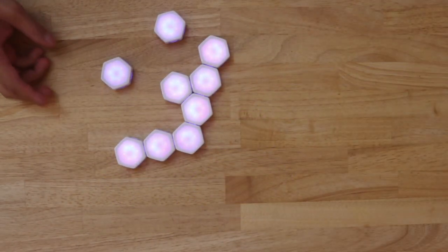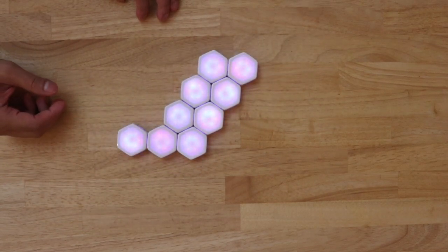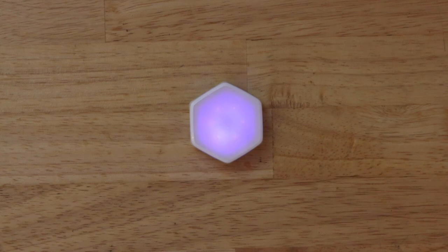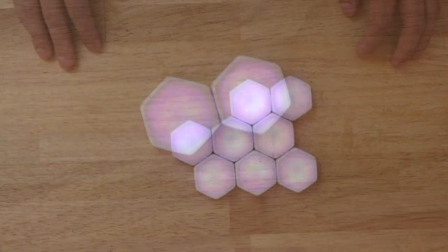When they do, cluster them together and get ready to reposition the Blinks according to their personality. Purple Blinks are the introverts and should have no neighbors. Pink Blinks are the extroverts and must connect to at least one neighbor.